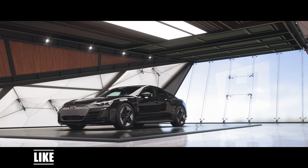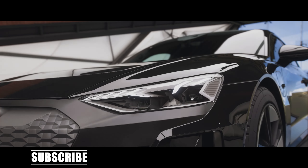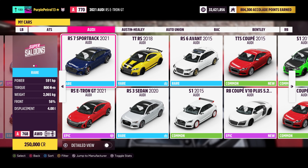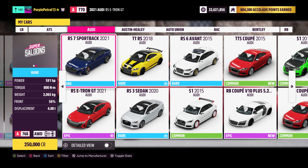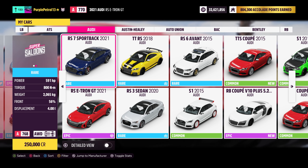Hello and welcome back to another video, today taking a first look at the newly added Audi e-tron GT on Forza Horizon 5. To win this car you have to get 80 points in the overall festival playlist. Unfortunately on PC they still haven't been capable of putting an image of the car in the game, but once it's in your garage if you re-spray it you will then get the thumbnail image.